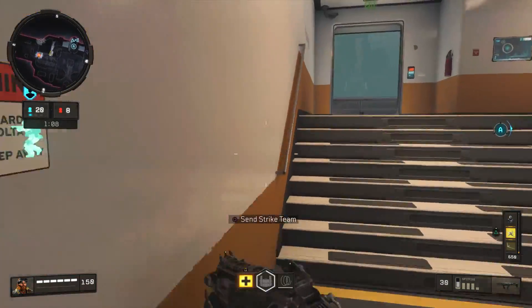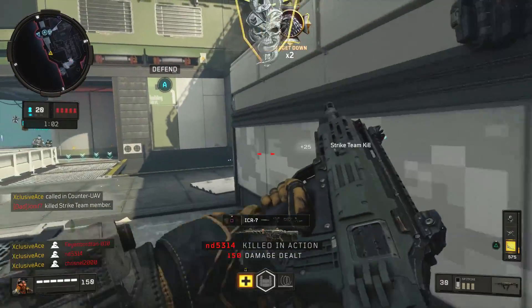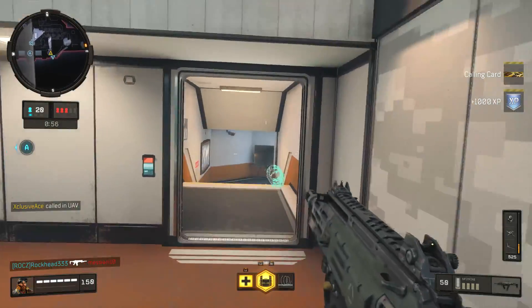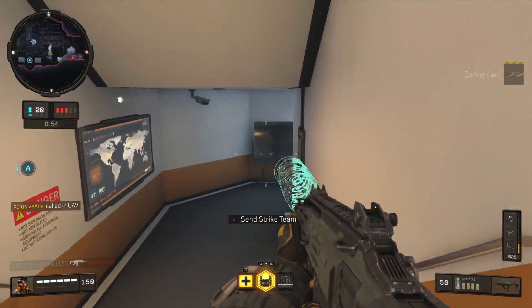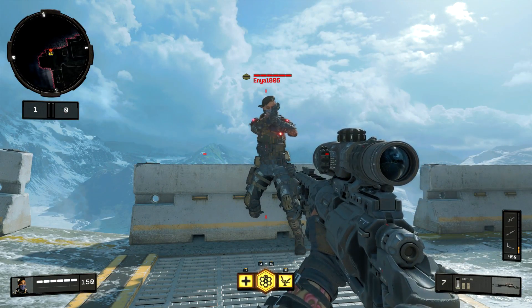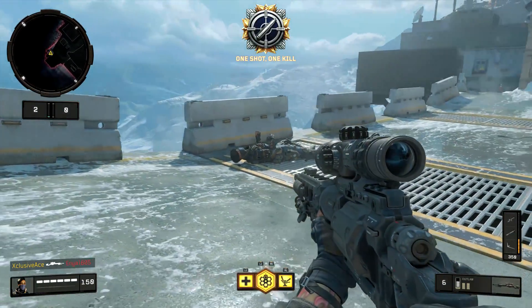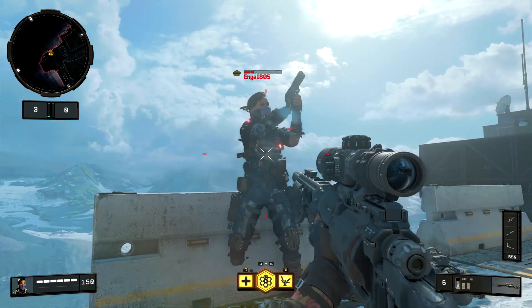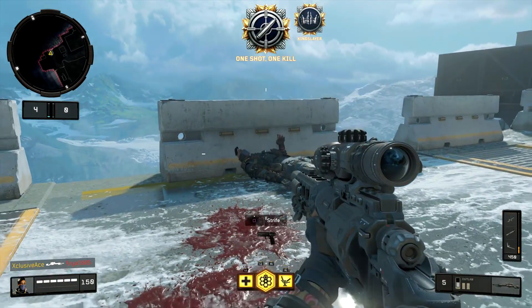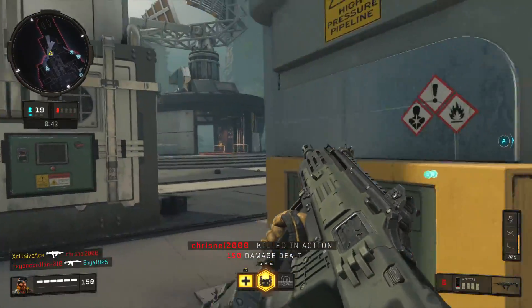Finally for primary weapons, there is one more gun you can put a suppressor on, and this is one of the sniper rifles — the Outlaw. With the Outlaw, there's no impact whatsoever to your range values because it has an infinite range. What it does is affect your multipliers and therefore your one-shot kill potential on the body. Without a suppressor, the Outlaw will be a one-shot kill anywhere from the upper torso and up. When you put a suppressor on, the only way you're going to get a one-shot kill on a full health enemy is when you hit them in the neck or the head. So the suppressor pretty much completely destroys the Outlaw unless you're just going for headshots, and I really wouldn't recommend using a suppressor on the Outlaw unless you're playing hardcore game modes.